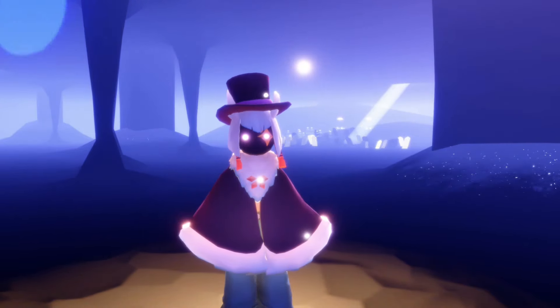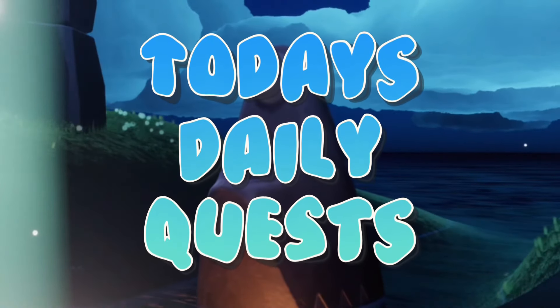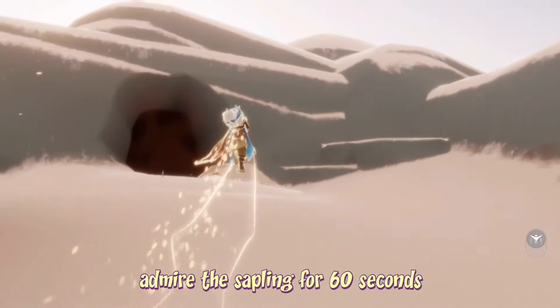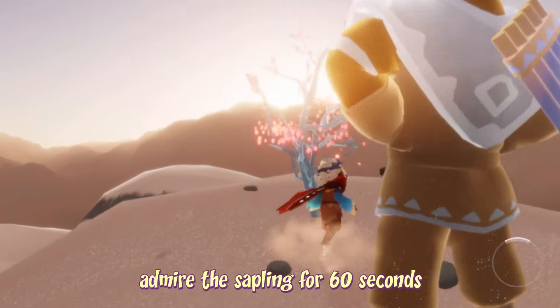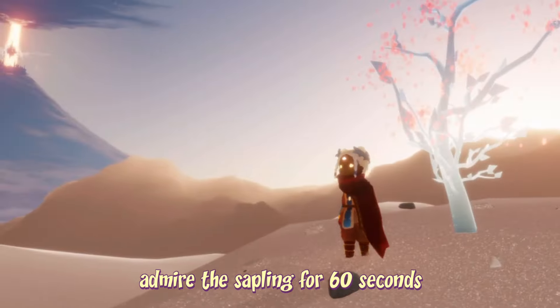With all that done, let's get started on today's daily quests. To admire the sapling, all we have to do is fly just up here above the Village of Dreams door, and here we have a little sapling — we just have to stand next to this for 60 seconds and our quest will be done.